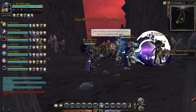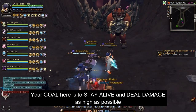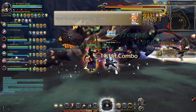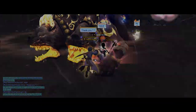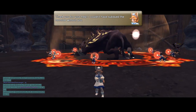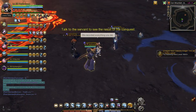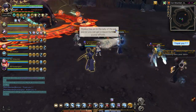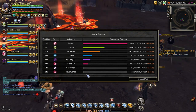Upon entering the faction conquest, your main goal here is to stay alive and deal as much damage as you can. Once the countdown timer has ended, you will see your damage contribution rank.